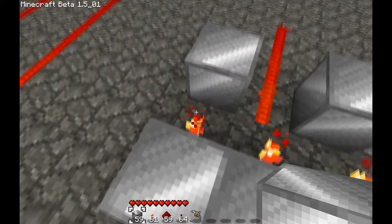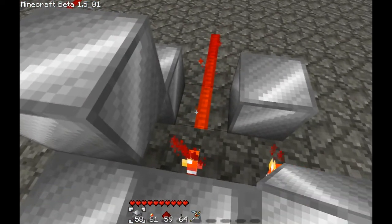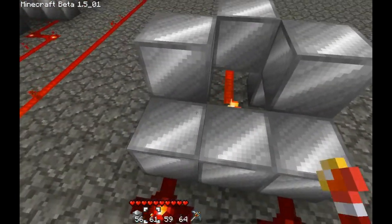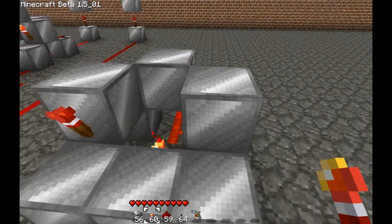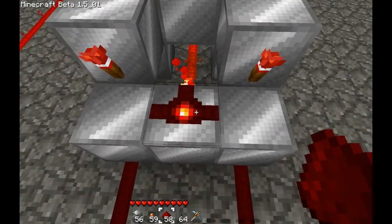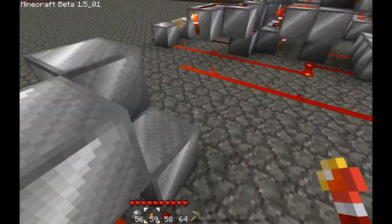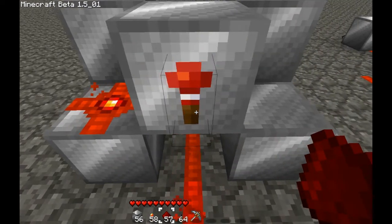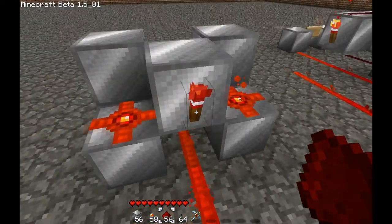Now, the next layer: place 3 blocks here, and torches here and here, and connect them in the middle with redstone. And on the front, place a torch here, and redstone here and here.